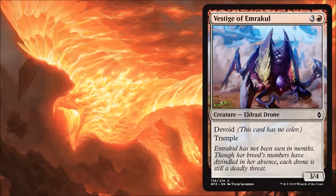Vestige of Emrakul is not very exciting. It costs four for a 3/4 with trample — okay, that's great — but it's not really doing a whole lot. If you need a creature in the four slot, it's a creature for your four slot. But for the most part, I'm probably going to skip this one.